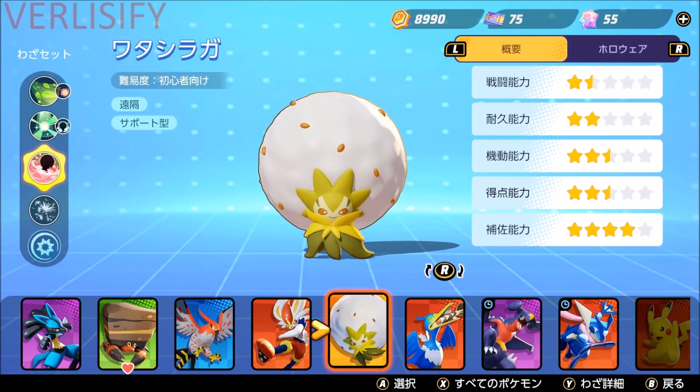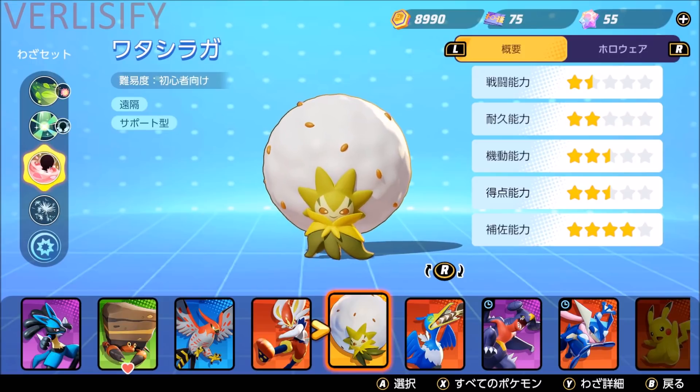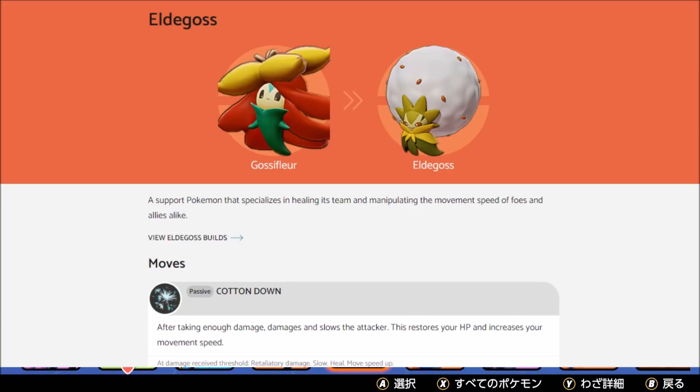I've seen a lot of Eldegoss in my games, but I'm still not really sure how this Pokemon works. Even after reading the ability details, I'm kind of lost. So it's probably a really good thing if I get some gameplay on this Pokemon, just so I understand what it's doing and how it's doing it.